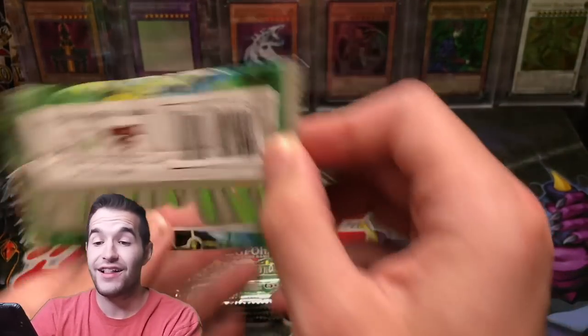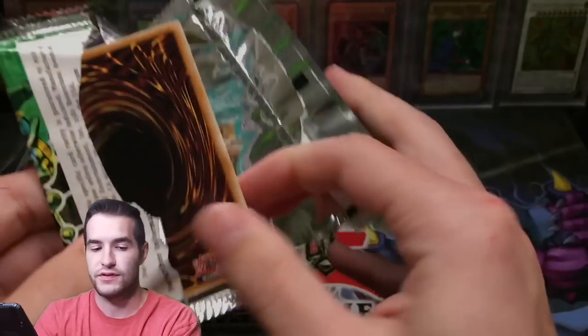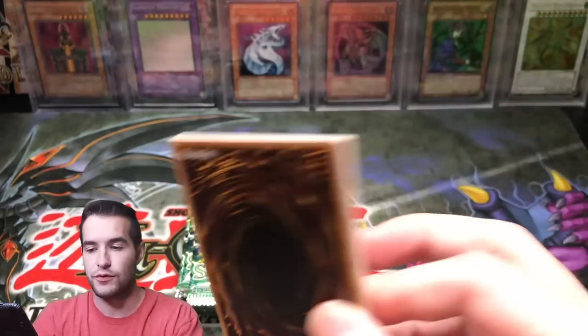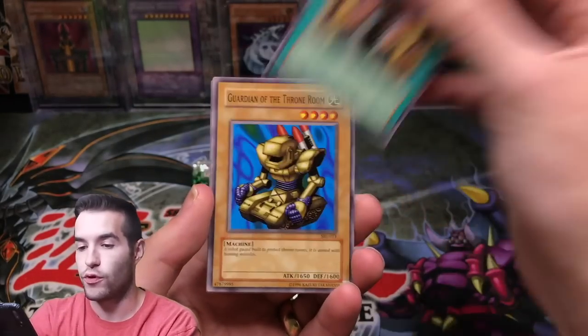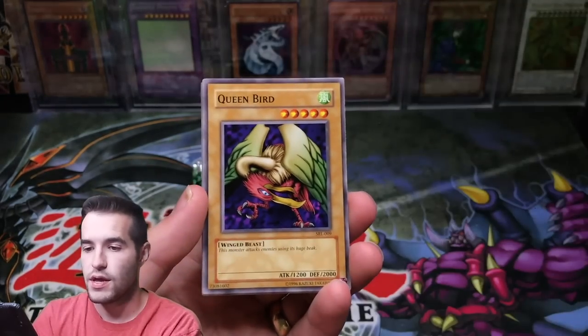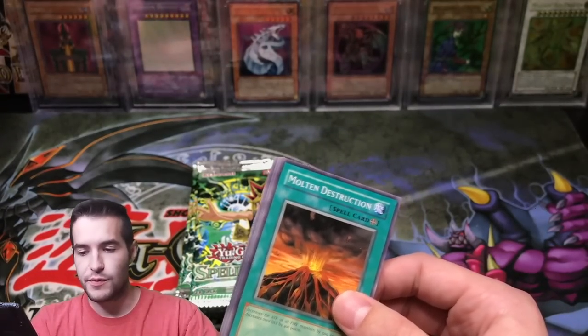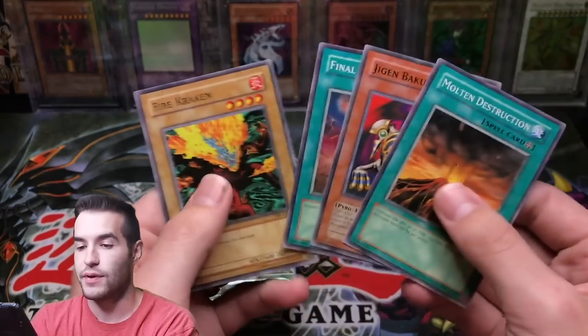Alright, five holos — so we're looking good. We've got almost a box ratio already in terms of Supers and Ultras. We have the ratio of Ultras — we have two. We need one more Super to have four for that. Guardian of the Throne Room, House of Descent Tape, Queen Bird. Cyber Jar again — I'll take that. Throwing it everywhere, I seem to be doing that a lot recently.